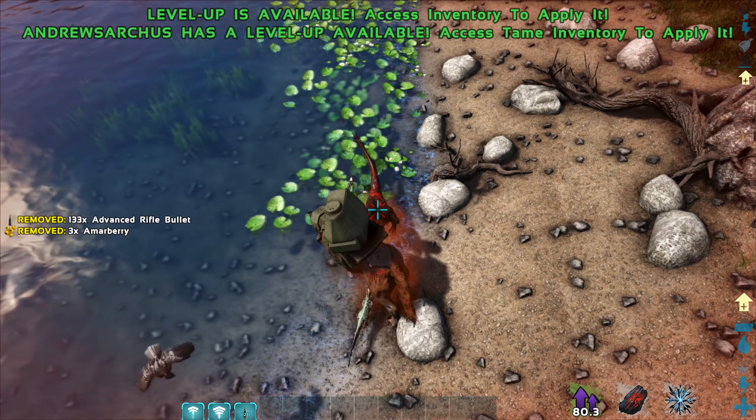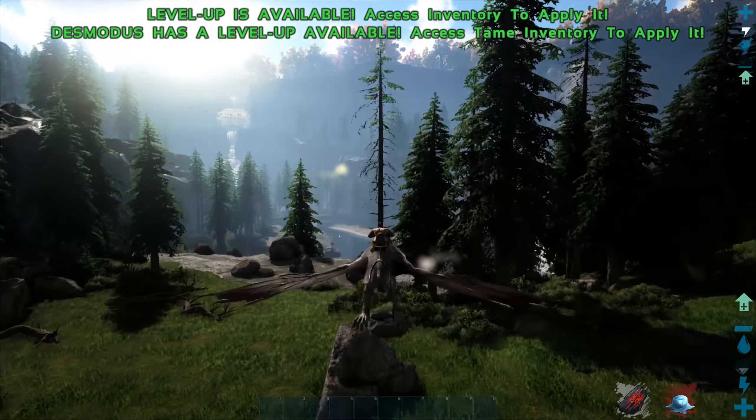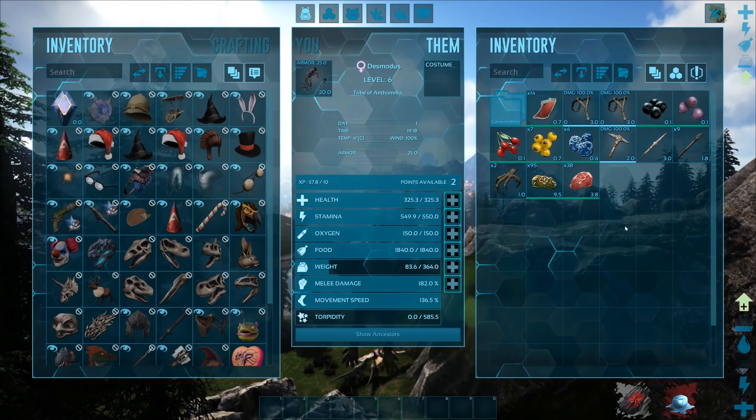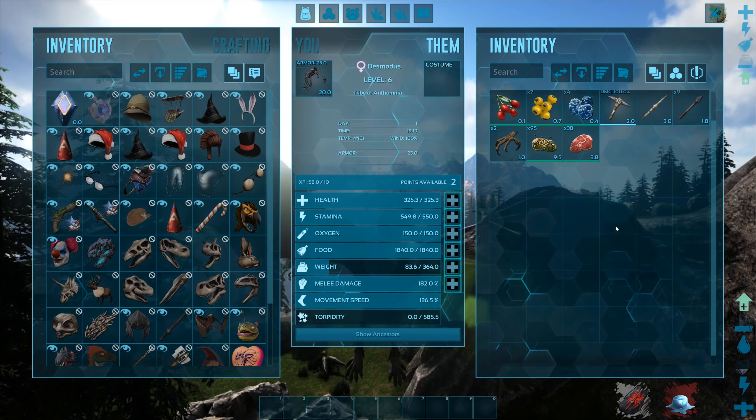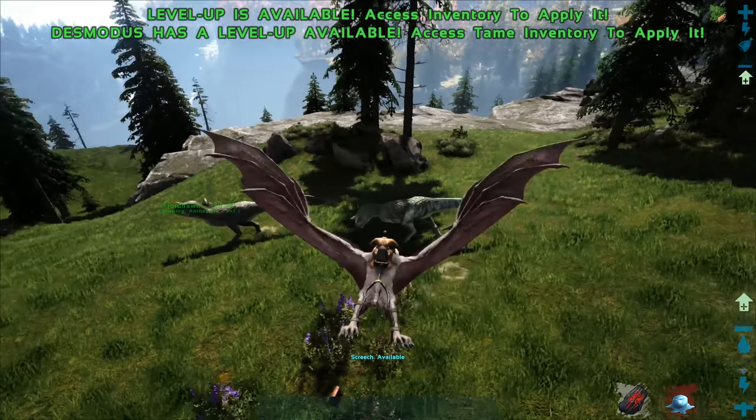Invisibility only works at night or while latching, so I can't do that right now. Apparently I can latch to a tree and activate invisibility. It moves just like a Tapejara. Here's an Argent - I'm going to try and scare this away with my screech. It hit, but I don't think the Argent's trying to get away. I didn't scare it at all, and I get blood packs if I attack things, which is pretty cool. This is going to be the best blood farmer.